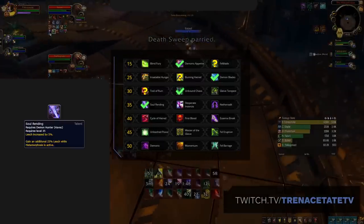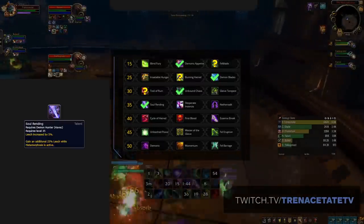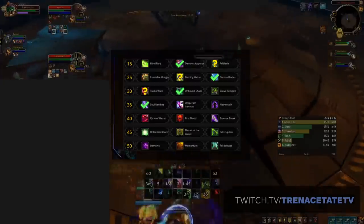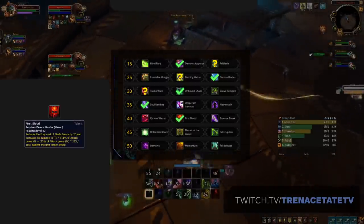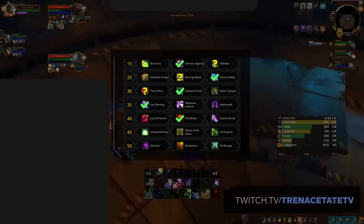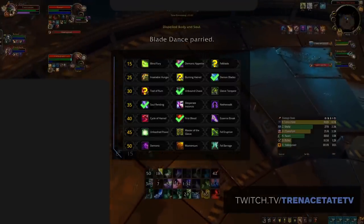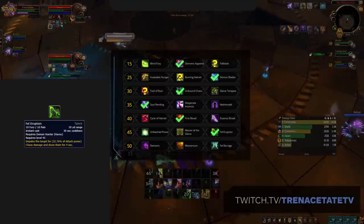Despite its nerfs, Soulrending is now even more important due to the changes to Metamorphosis no longer providing added leech. Then again on the level 40 row, there's one clear winner: First Blood. This reduces the Fury cost of Blade Dance while additionally increasing its damage. On our penultimate row, not much variation — Fel Eruption for the added stun is going to be better in pretty much every single scenario.